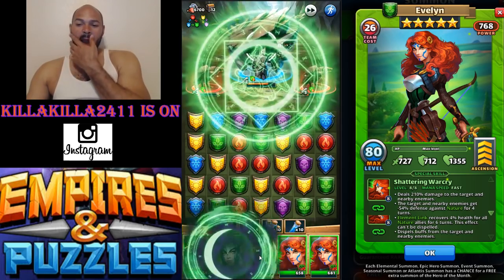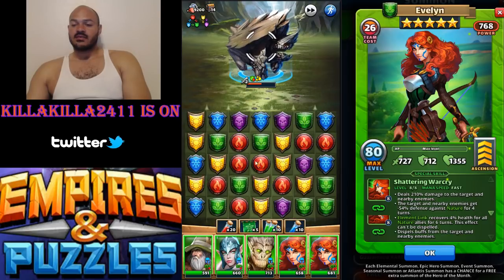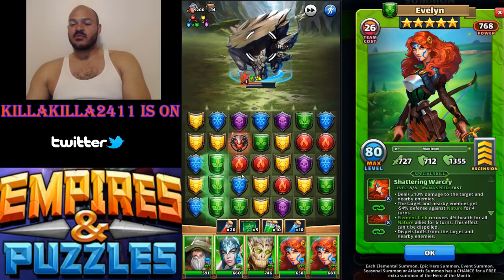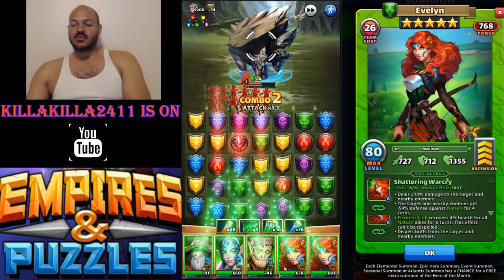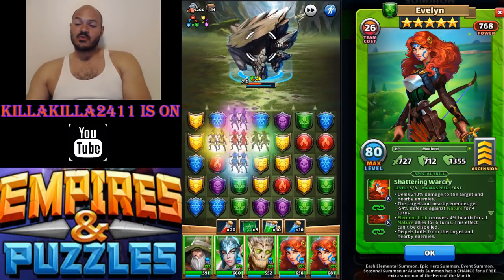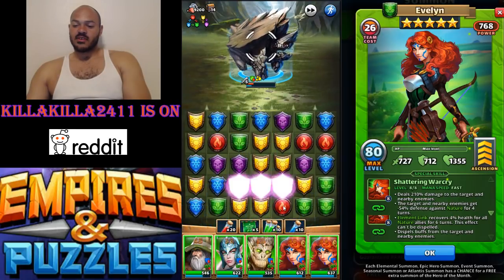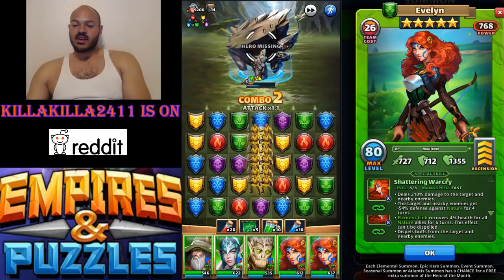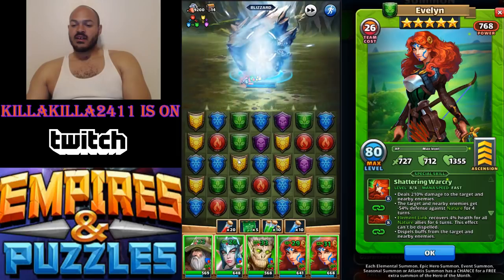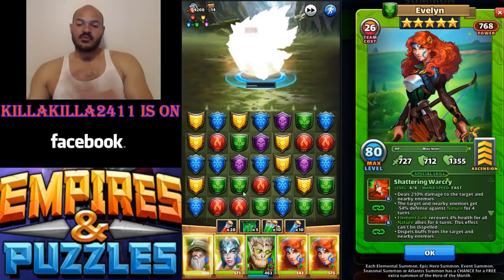Alright, we'll do that. The only thing you guys didn't get to see is her dispel from the skill. But you can see she did heal everybody up — that's nice. And it is 4% of the health. Let's see if we can get some more stuff going. There we go. So we'll use one more green and it killed him.